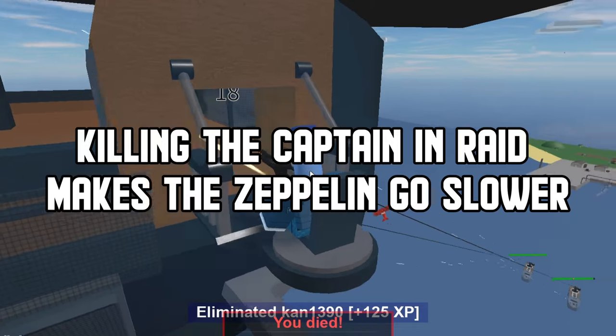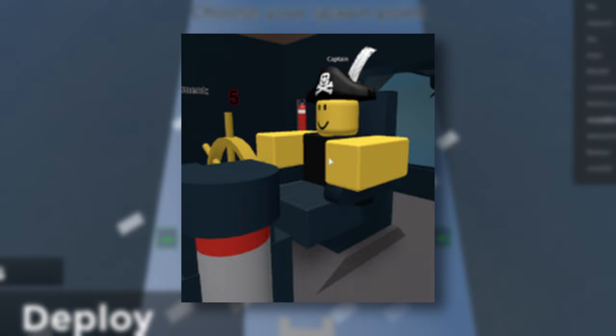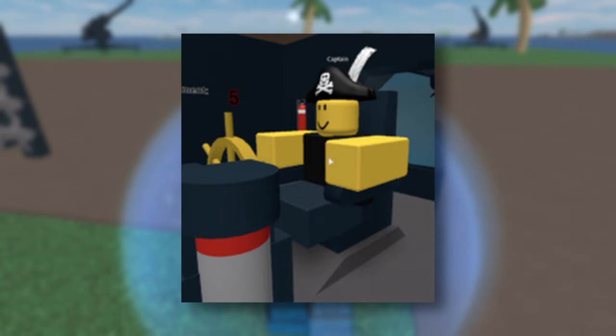Killing the captain in raid makes the zeppelin go slower. If you get in the captain's room in raid, you can kill the captain and it will make the zeppelin go way slower, though it's not entirely clear if it stops completely.